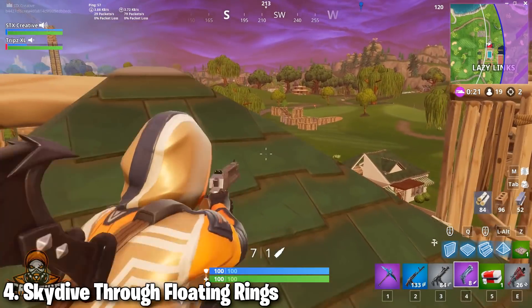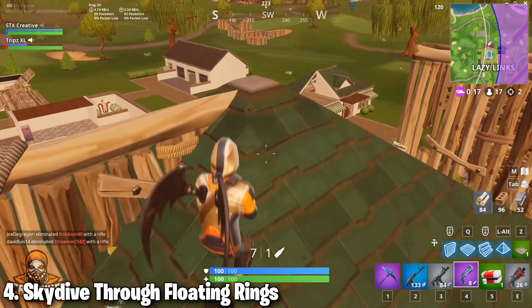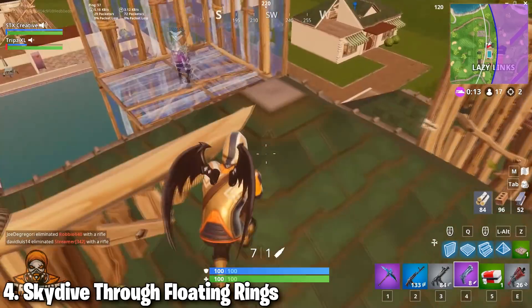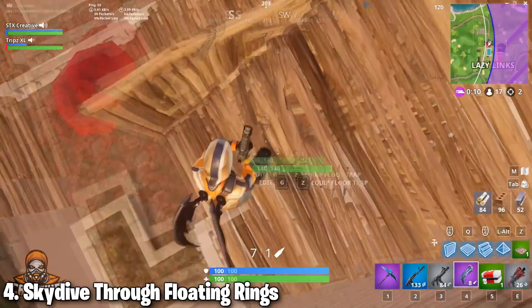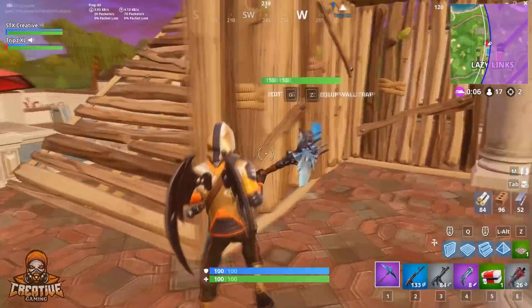Number four: skydive through floating rings. Every time you drop into a game, you're just going to want to skydive through the rings in the sky. If you're playing Team Terror and you get enough mats, why not just build up and jump through those rings, then build up and jump through them again if the height allows you to do that. It'll be that simple.